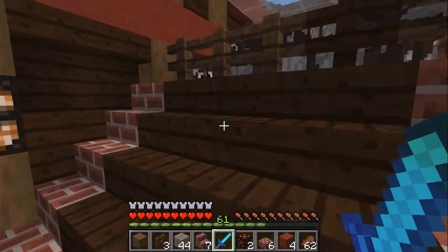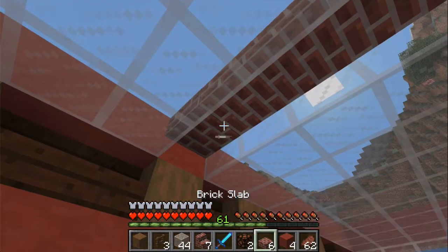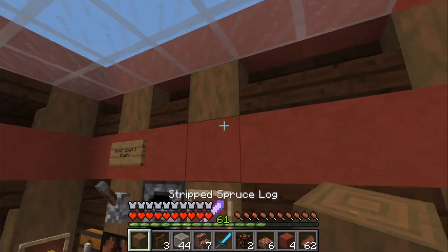In survival, using middle click will shift focus to the block you select, as long as you already have it in your inventory.